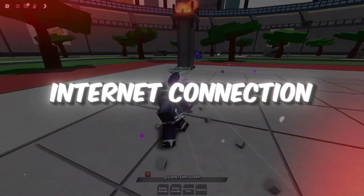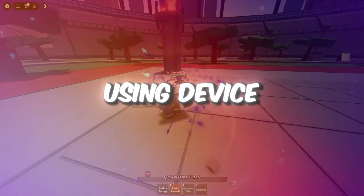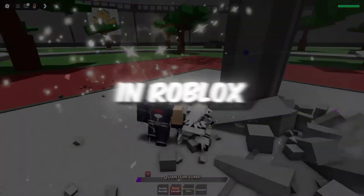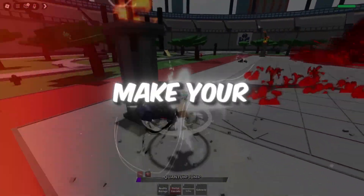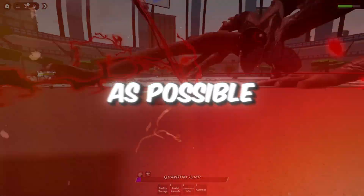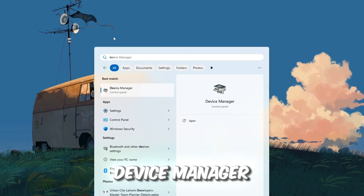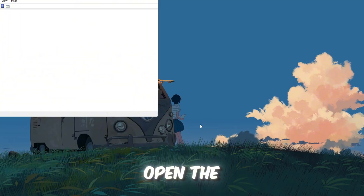Step 1: Make your internet connection more stable using Device Manager. If you want zero ping or at least the lowest possible ping in Roblox, the first thing you need to do is make your internet connection as stable as possible. Click the Windows search bar — the magnifying glass near your Start button — and type Device Manager. When it appears, click on it to open the window.